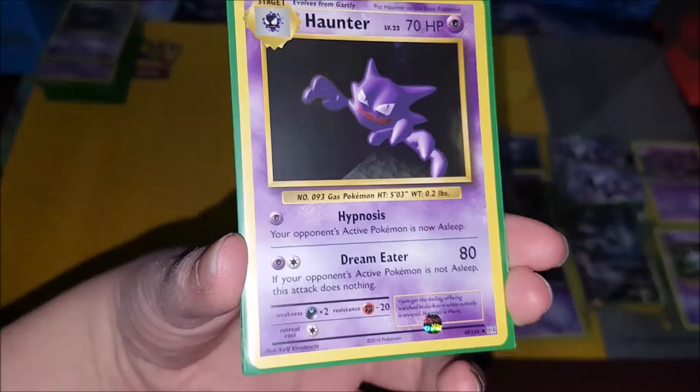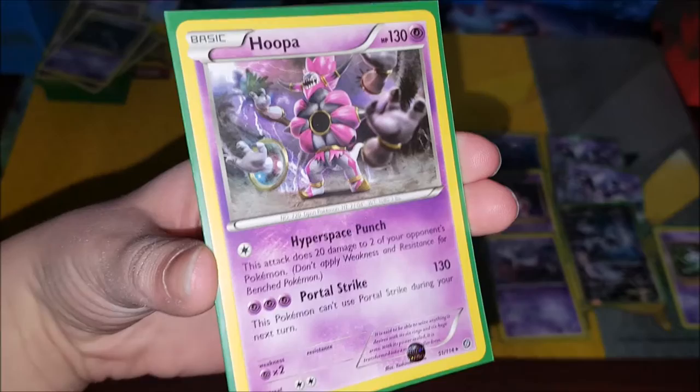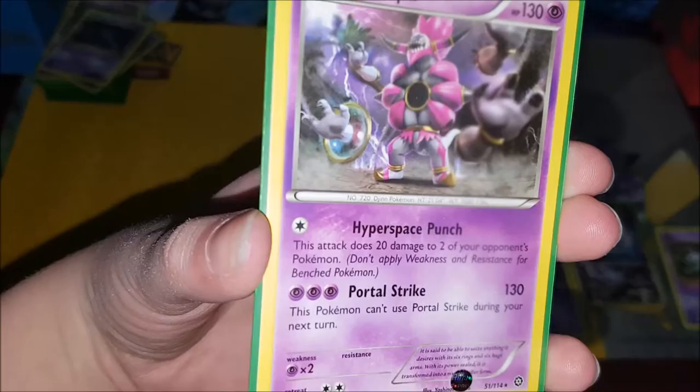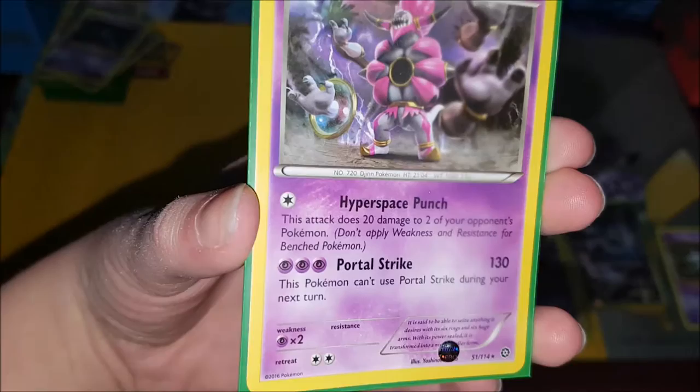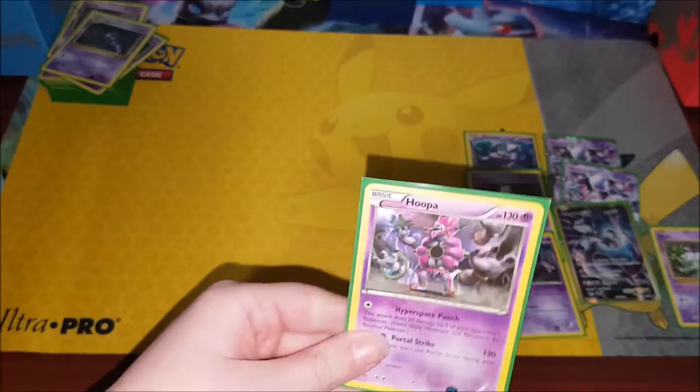Next we've got Hoopa — one of my favorite cards. His bottom attack is Portal Strike, and this Pokémon can't use Portal Strike during your next turn because it's so powerful — it deals 130 damage, so you can only use it once every two turns.